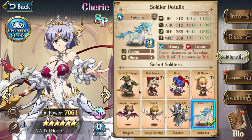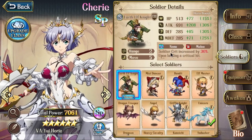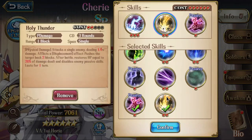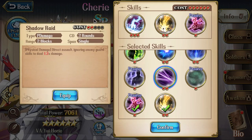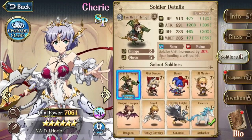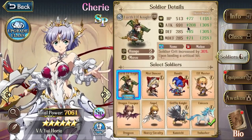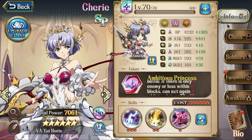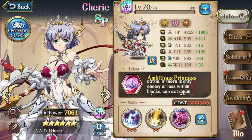Soldier-wise, she now has assassin, which can help if you want to use her as an assassin with shadow troops. You have a chance to ignore guard and kill the enemy directly, thanks to her very high attack.